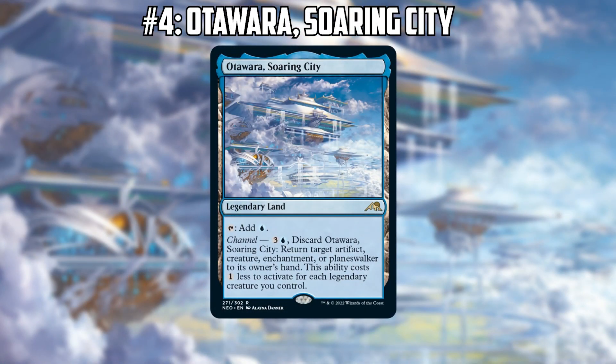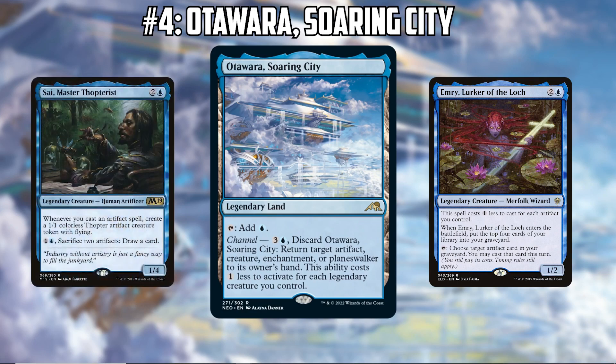Moving on to number four on our list: our first channel land, Otawara, Soaring City. This is the blue channel land — for four mana, or less if you have a legendary creature on the battlefield, you can discard it to bounce an artifact, creature, enchantment, or planeswalker. Joe thinks this is going to be good specifically in the 8-Cast decks that have popped up in the format this past year.